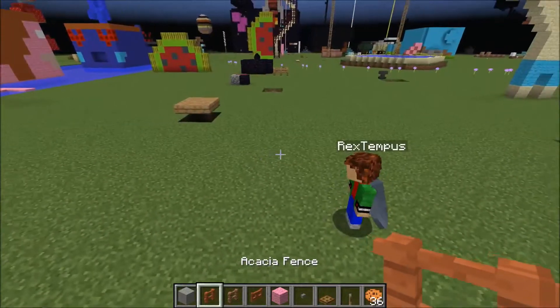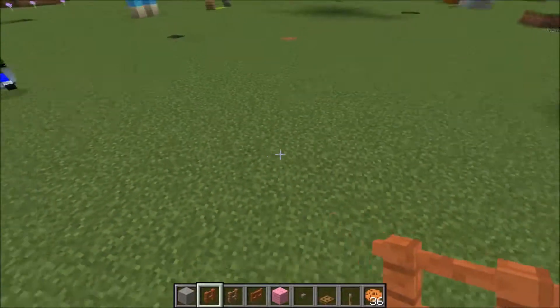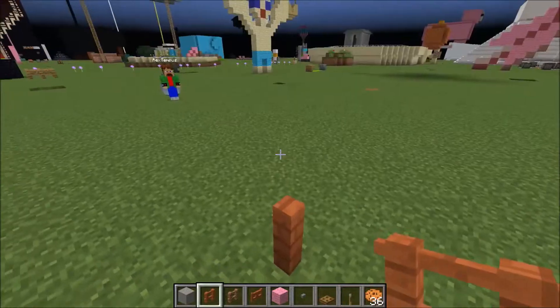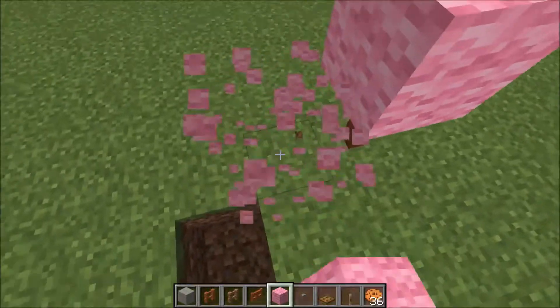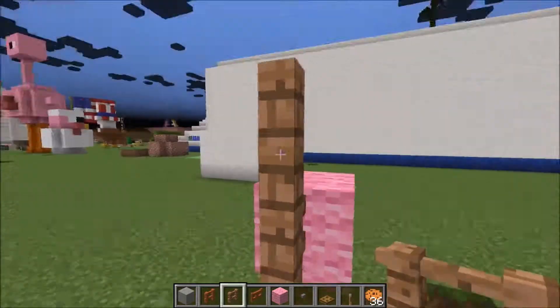This will be a short episode. We're also going to explore other things. This is the most important - this is how to make a flamingo. In Minecraft. Not in real life - in real life this won't work. You'd just get a yard flamingo, or just go to the store and buy a flamingo.